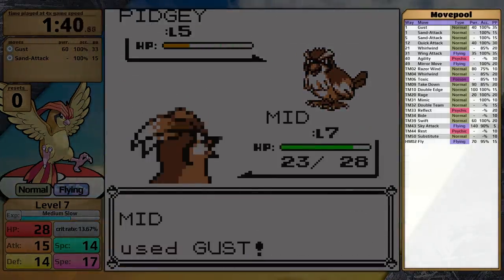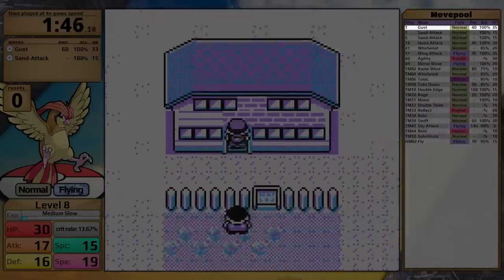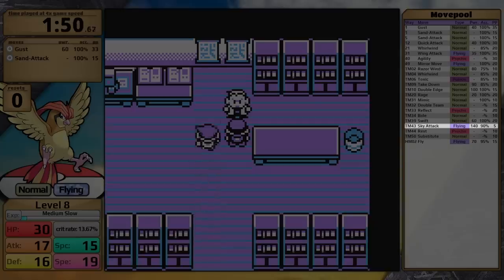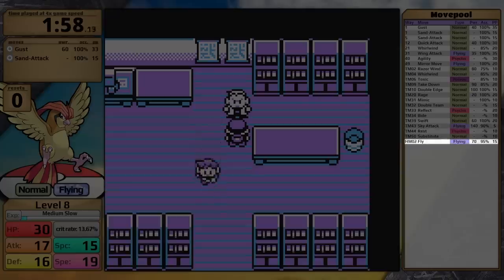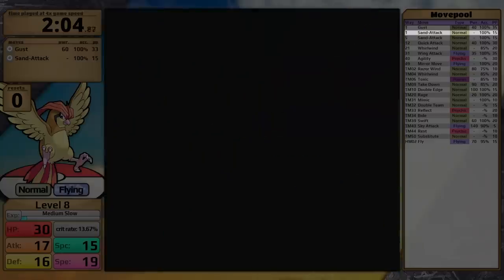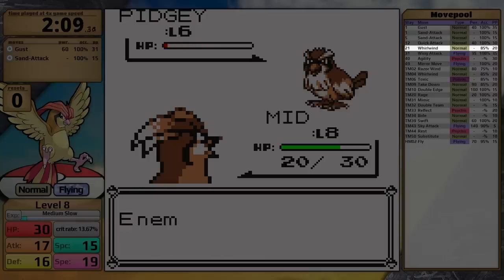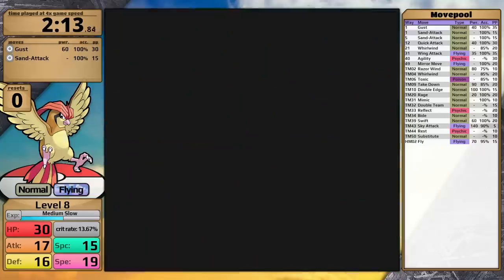It has access to only normal and flying damage-dealing moves. Notably, in Generation 1, Gust is a normal move, Wing Attack only has 35 base power, Sky Attack charges on turn 1 doing nothing — you can still take damage, this is not the same as Fly — and then it has 90% accuracy and no flinch chance. Also, Fly is only base 70 power until Generation 4. We do have access to Agility to badge boost, and Sand Attack to be a complete troll, but other than that we really don't have much. Pidgeotto also learns Whirlwind, which doesn't do anything in trainer battles in Generation 1. As a result, I am expecting this run to be quite challenging.